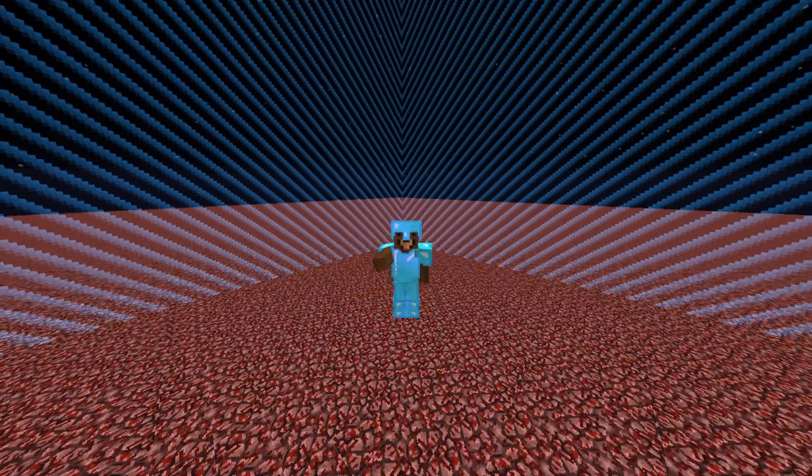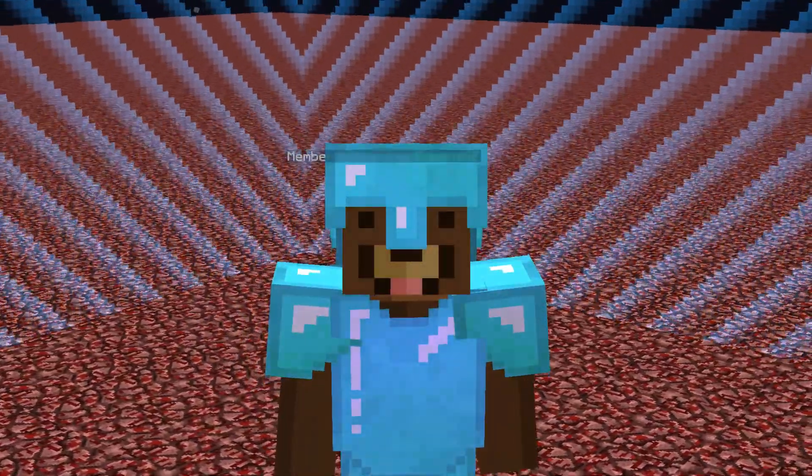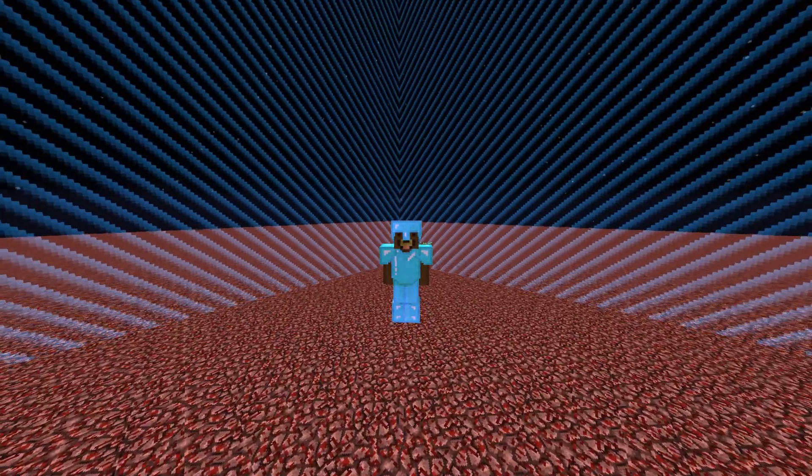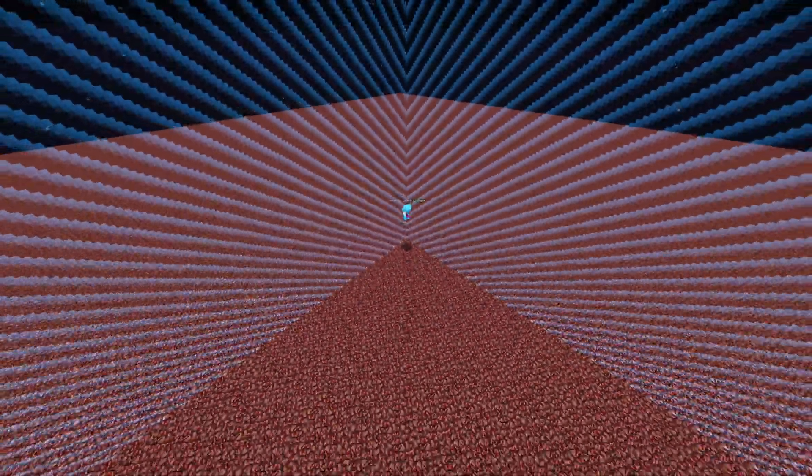Now before anything actually gets started, the first thing we had to do was run to a corner and we managed to get one of the corners here on the server. The server actually started out with 16 corners in total, so this means we don't have to gen our walls four ways — instead just two ways.